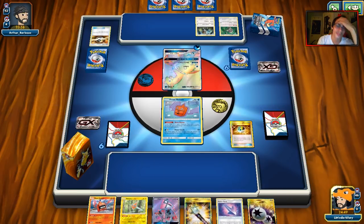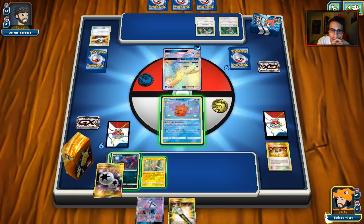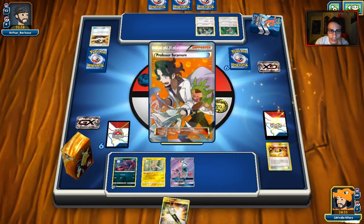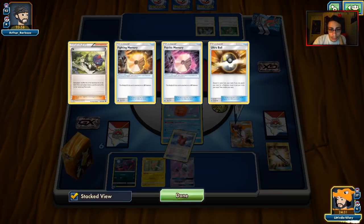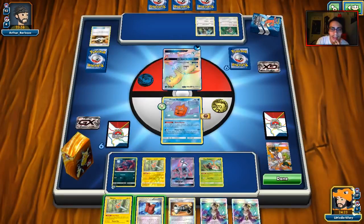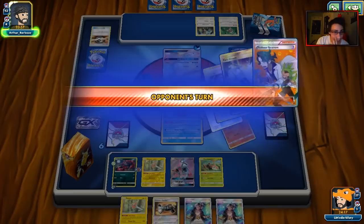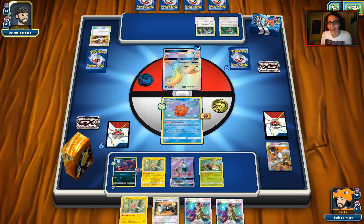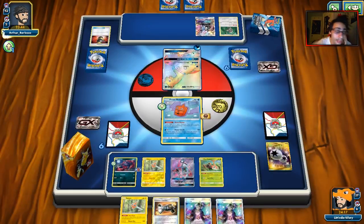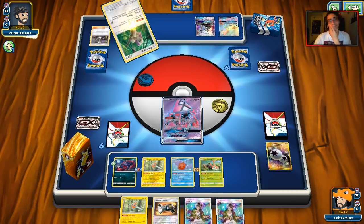We won't need Heat Rotom here. It'd be nice to discard some tools, but we can do Sycamore. I don't mind doing Frost Crush in this matchup since Silvally tends to play a lot of energy. Unfortunately we're not really drawing too well. I'm going to put on Zorua and just pass — hopefully we draw something next turn. I'm kind of baiting him to play Field Blower, which I know he won't do.